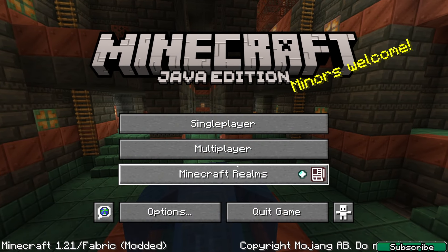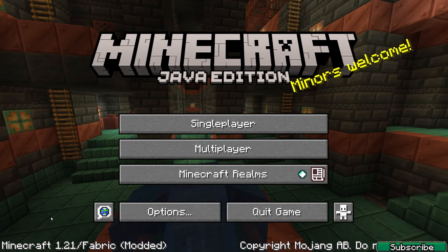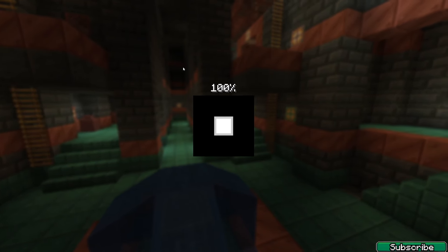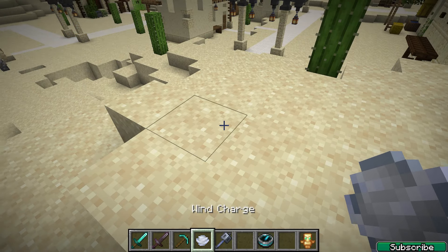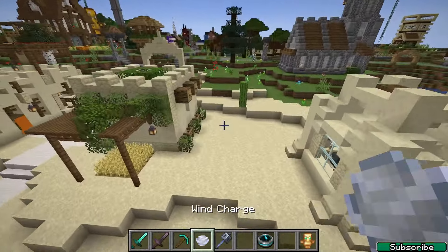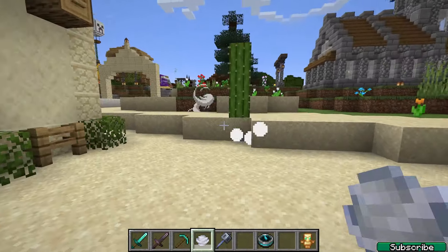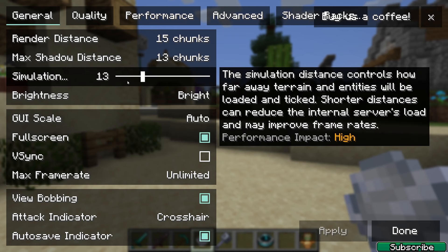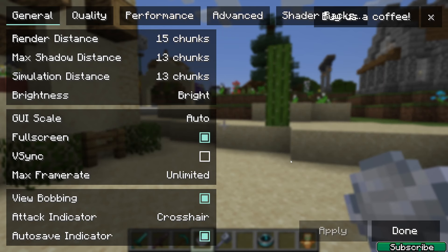Let's wait until we get to the Minecraft menu. Here we are — this is Minecraft 1.21 with Sodium and Iris shaders. Get into your world, and as you can see we're in 1.21 because the wind charge is here. Hit escape, go to options, then go to video settings and let me start the magic.